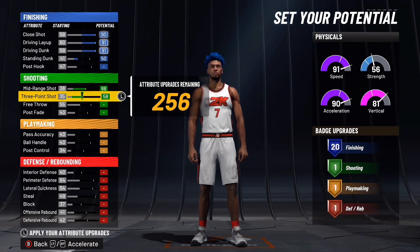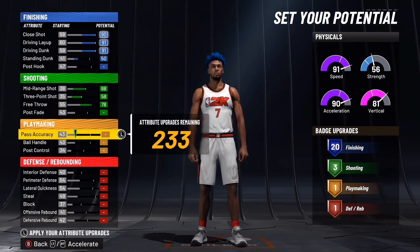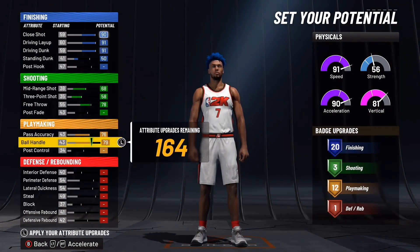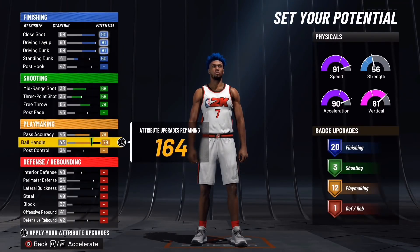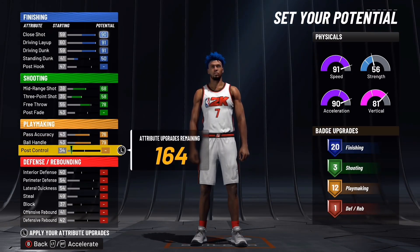Free throw you're going to put to 78. Pass accuracy 76, ball handling you're going to put to 79. This will go down a bit once I move the wingspan up, but if you grind this build from 90 to 97 — because 95 to 99 gets plus four again this year — you're going to be able to get pro dribble moves. Pro dribble moves isn't 85 this year, it's 80. At 87 overall you should be able to get pro dribble moves. You're not going to touch post control.